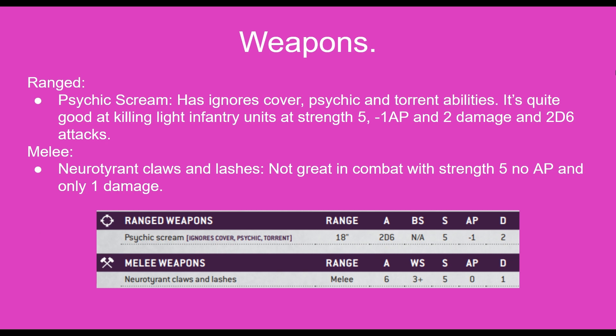Now looking at the weapons, for ranged weapons the Neuro Tyrant has the Psychic Scream. This has Ignores Cover, Psychic and Torrent abilities, and it's quite good at killing light infantry at strength five, minus one AP and two damage. With two D6 attacks, it can do quite a bit of damage in big units or just pick up really small five man units. In melee, the Neuro Tyrant only has its claws and lashes and it's not anything to really worry about. It's got six attacks but with no AP and only one damage at strength five, it's not something to really bank on.